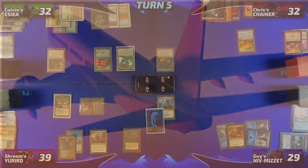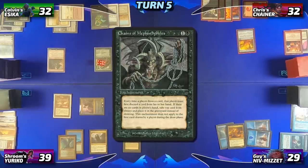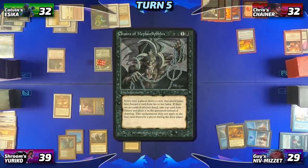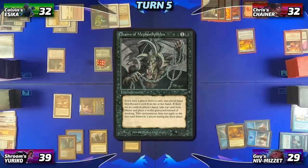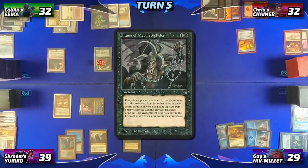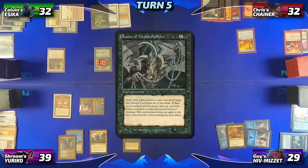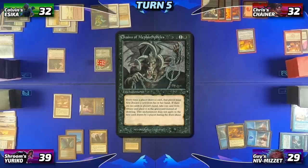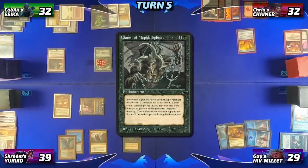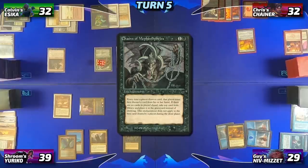The table discusses how Chains of Mephistopheles interacts with Arcane Denial's delayed draw trigger. Chains is a replacement effect: every time a player draws a card, that player must first discard a card. So it's discard-draw, discard-draw — not discard-discard then draw-draw. Before Calvin passes the turn, Chris cycles a card, and because of Chains he discards an extra card to do so.